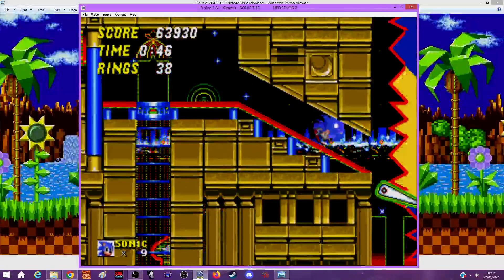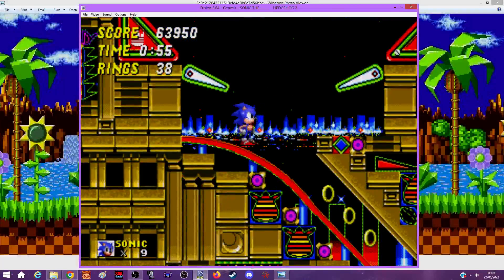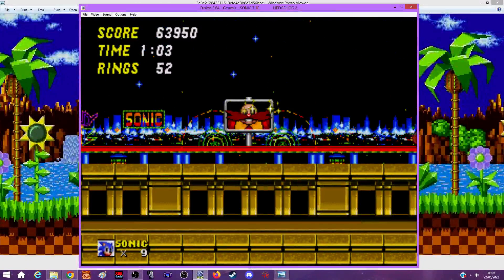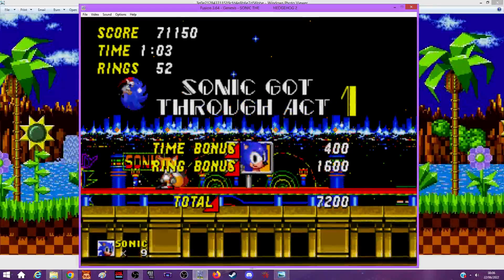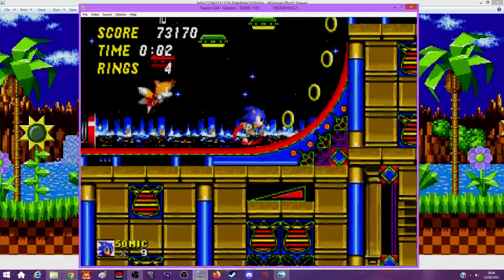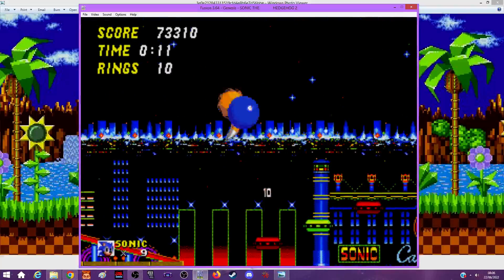Everybody probably knows this level for all the slot machines. I'm sure everyone at one point has tried to get 999 rings by doing the slot machines, and it's not exactly easy because Dr. Robotnik will show up and take 100 of your rings every time. Tails - what are you doing?! He's a wizard. Casino Night Zone Act 2. You can only kill this guy by spin dashing or rolling at him from the back.